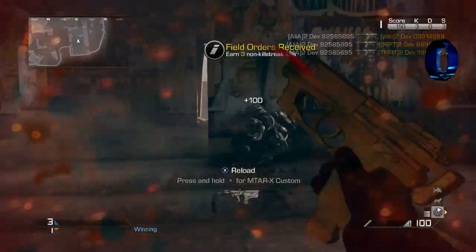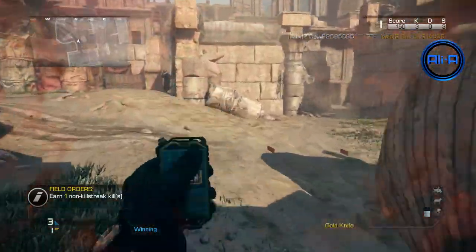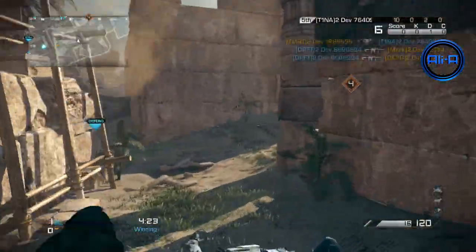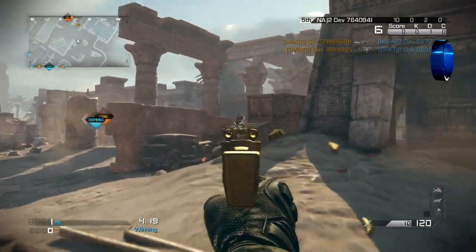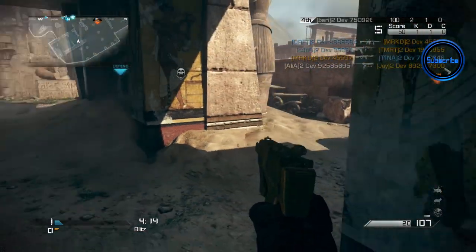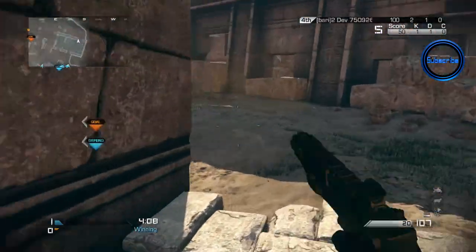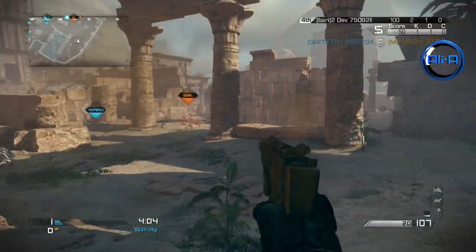Both of these gold weapons will be available for free to absolutely everybody the same day that the Invasion DLC launches, which is next Tuesday on June the 3rd. I've got some exclusive early gameplay using both of them. I have a whole load of exclusive early gameplays for the Invasion DLC with a video going up every single day leading up to the launch — today, then a video covering Pharaoh, Saturday covering Mutiny, Sunday covering Departed, Monday covering Favela, and then Extinction, and then Tuesday June 3rd the map pack will launch.